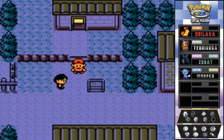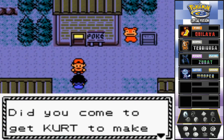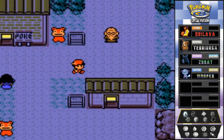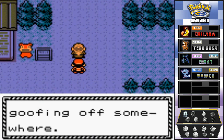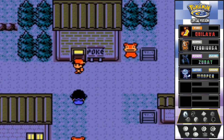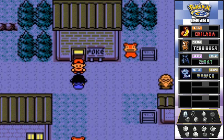The Slowpoke have returned to Azalea Town and everybody's happy. One NPC says knowing them they were probably just goofing off somewhere - but no, they were attacked by Team Rocket. Stay tuned - in the next episode we will be facing Bugsy, the second gym leader right here in Azalea Town. See you guys!